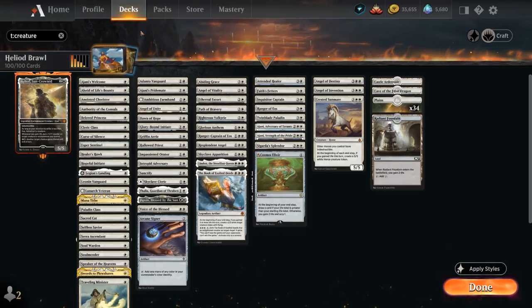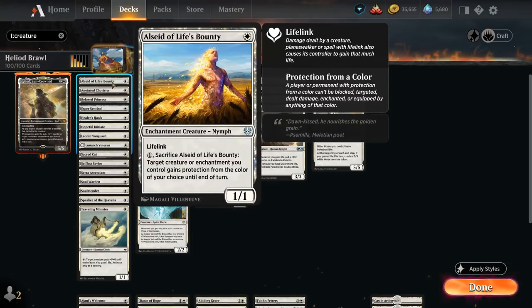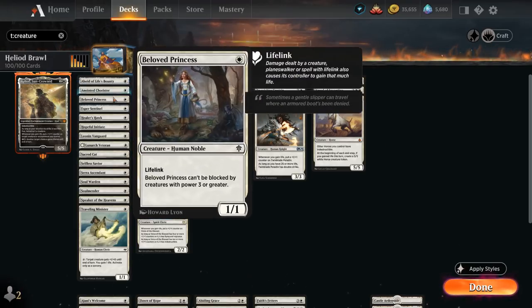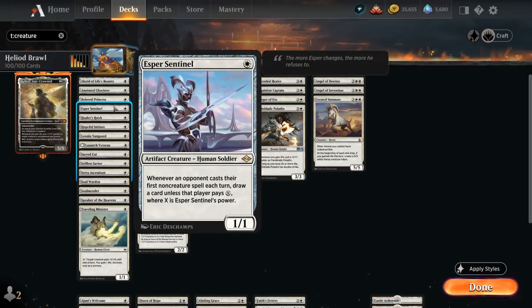So let's take a look at the rest of our deck starting with our creatures, where we're going to have a ton of life gain synergy. Starting out at 1 mana with Alseid of Life's Bounty, a lifelinker that can also be sacrificed to give protection from the color of our choice until end of turn. Anointed Chorister, a lifelinker that can be pumped up later in the game. Beloved Princess, a lifelinker that's hard to block. Esper Sentinel is also quite synergistic with the +1/+1 counters from Heliod as it will increase the tax the opponent has to pay whenever they cast a non-creature spell, otherwise we get to draw a card.